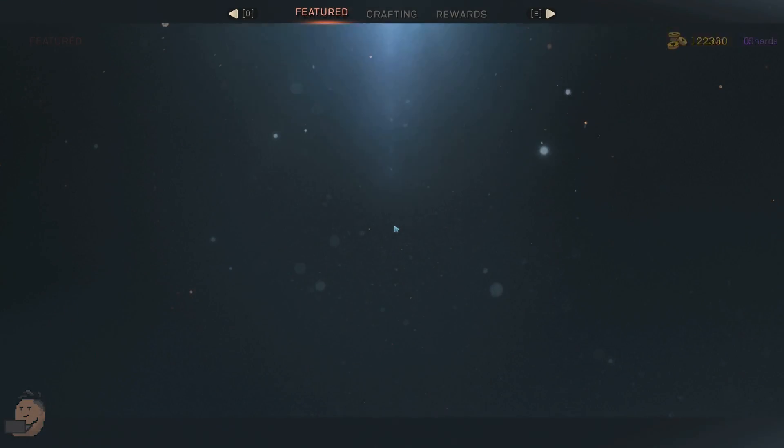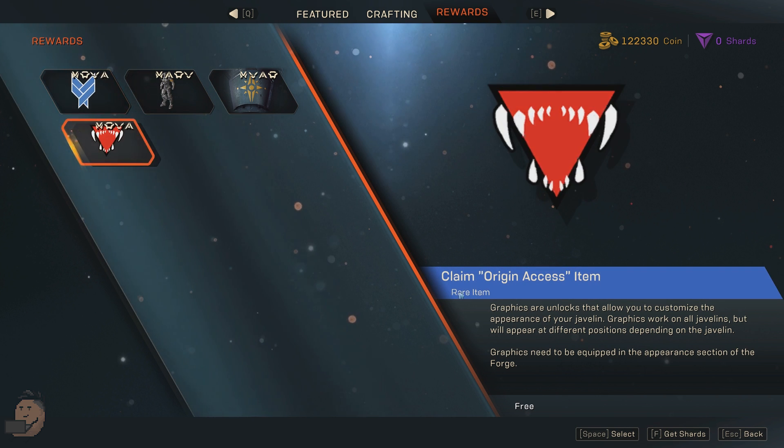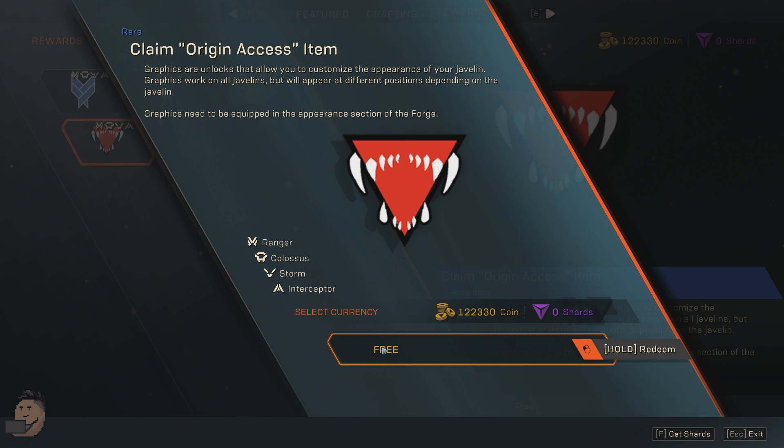To claim your rewards, simply go to the Vanity Store next to Prospero and click on the rewards tab. Then claim everything they have there. This will give you some vinyl, some skins, as well as some legendary items. The Legion of Dawn parts can be applied to all javelin types.